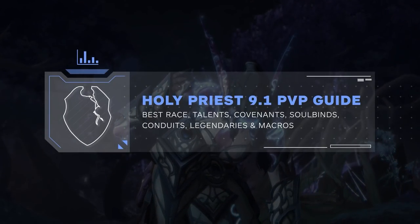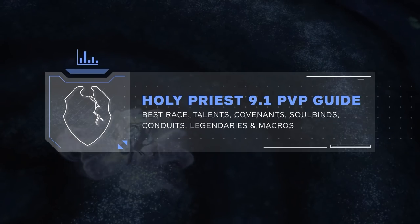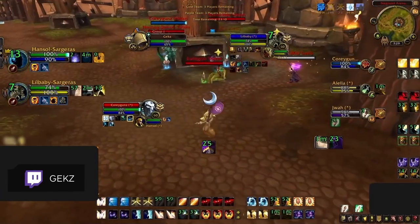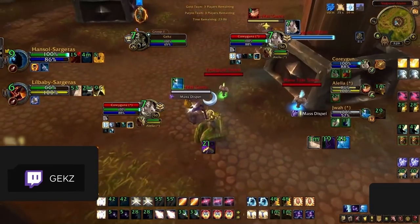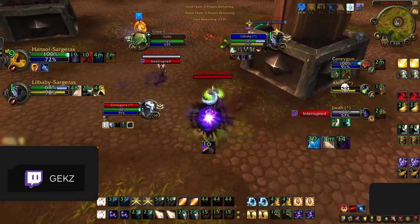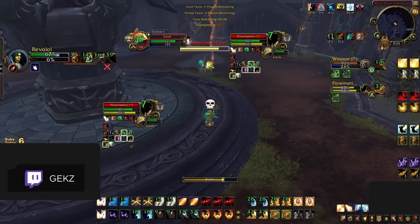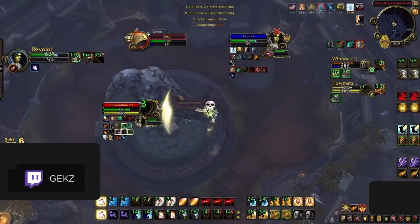What started as the hipster spec that everyone ignored has become one of the most dominant healers in the game. Holy priest is looking pretty good in 9.1, so we're here today to give you all the information you need to set up your character for PvP. We will be breaking down talents and covenants and show you how to gear up for season 2. Be sure to stick around because at the end we will be sharing some macros used by some of the best holy priests in the world.